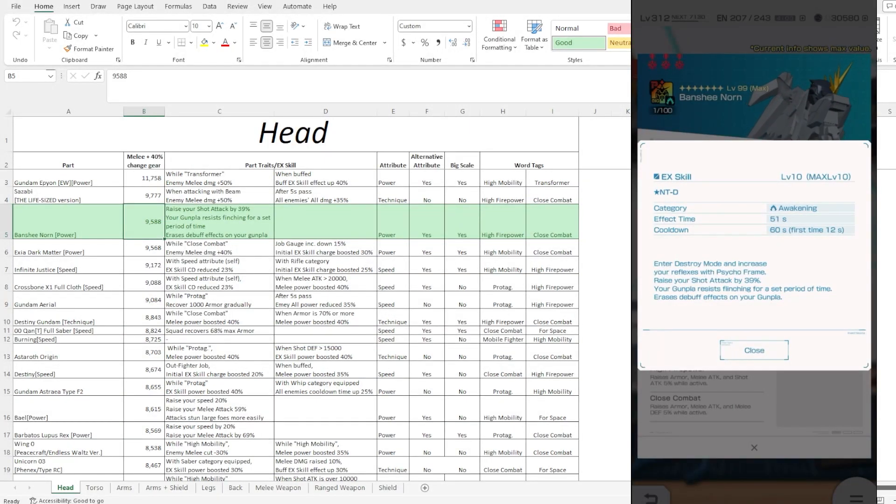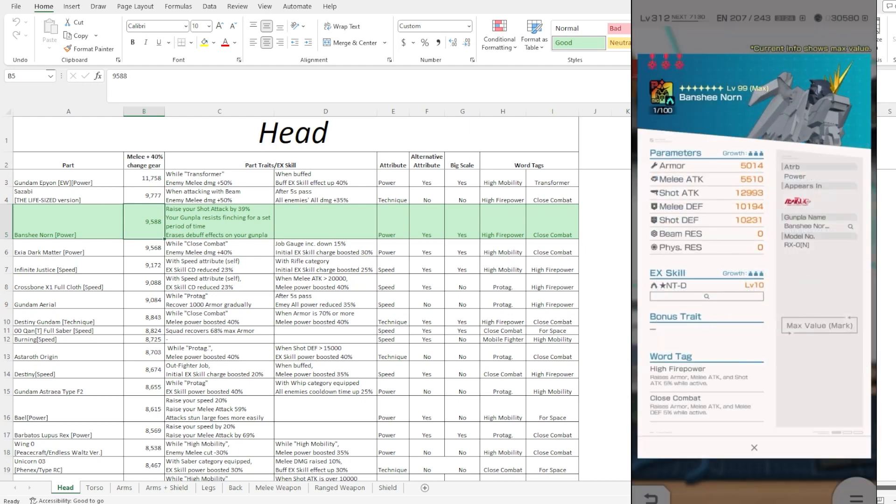If you guys are using the head part, make sure you have another part that has a good part trait. Because what I do see people do, they tend to put two parts — like the main part or sub-slot — and both of them are EXQ. This one gives you non-flinching for a set period of time, which is actually really good. They also added an erase debuff effects on your Gunpla, which is to counter the Unicorn Crystallized or the Luminous Crystallized version.